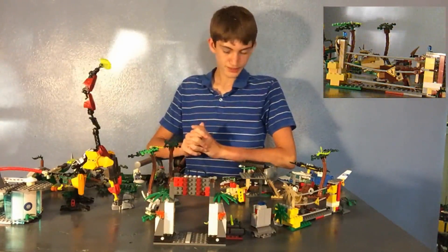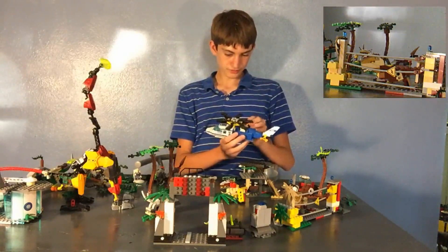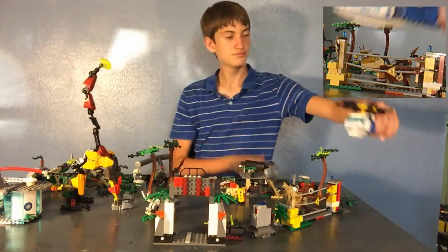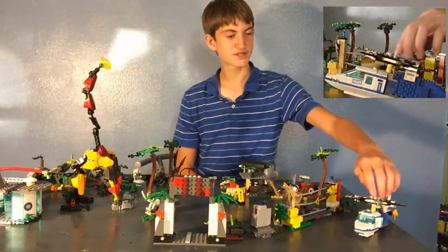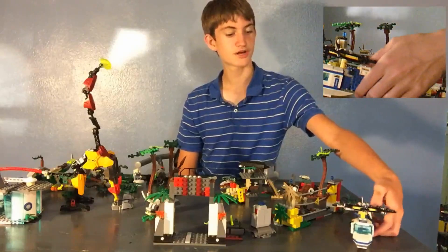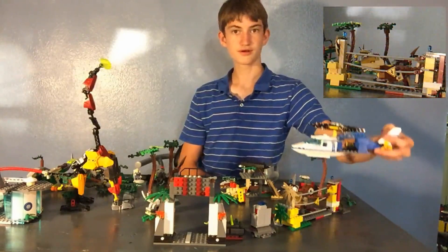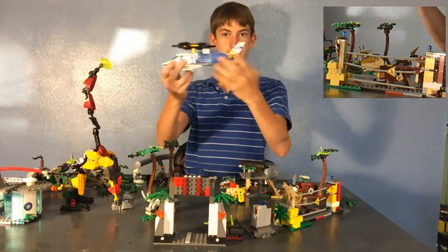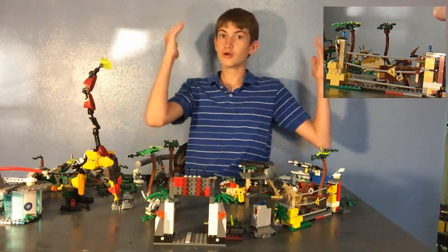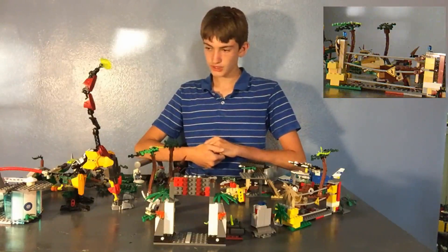The second thing we have is the helicopter. I'm going to put in Tim. Here you can see the outside, how big it is right next to Brachiosaurus. It does have some stickers and a big propeller blade. There's a smaller one right here. And you see this — it looks like it's cut off, but it's still opening, so you can see Tim sticking in there — it could just be open or closed.